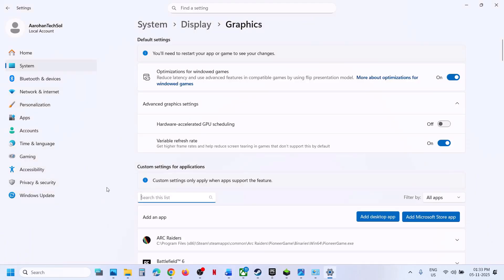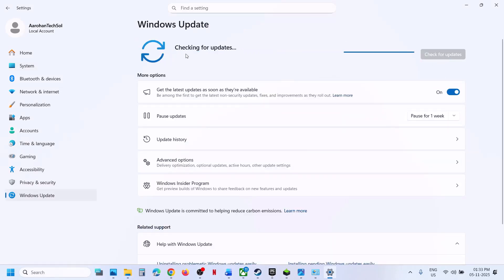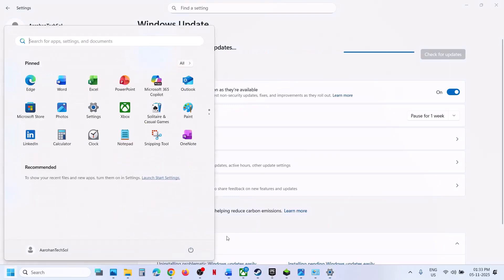Still not working? The next step is to update Windows. Open Windows Settings, go to Windows Update or Update and Security, and click Check for Updates. Once all the updates are installed, restart your computer. After the system restart, launch the game.